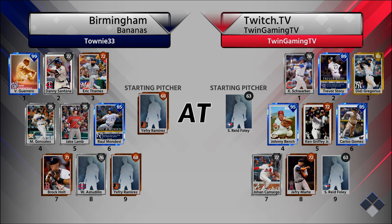I have not seen this card in a while. Our opponent has Immortal Vlad leading him off, 77 Danny Santana, Eric Thames, Marwin Gonzalez, Jake Lamb, Raul Mondesi. I think this guy's a BR GOAT, man. A lot of you guys didn't necessarily agree with that so I'm sorry. Brock Holt, William — I don't know his first name — and Jeffrey Ramirez on the mound.